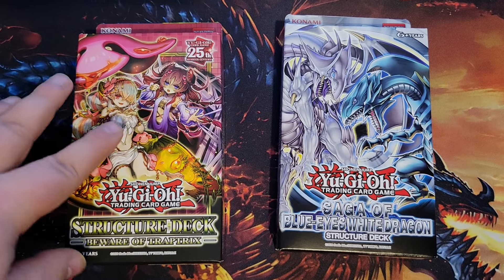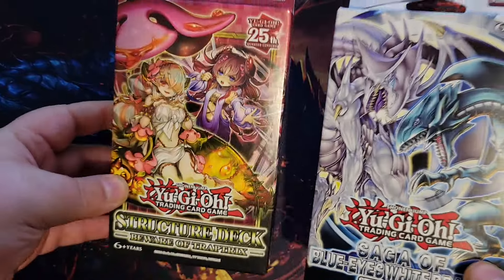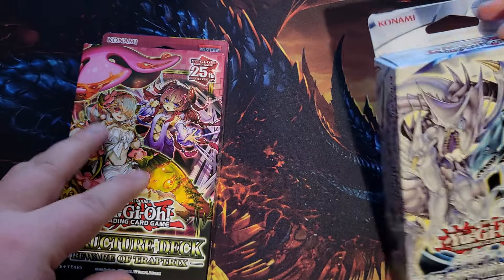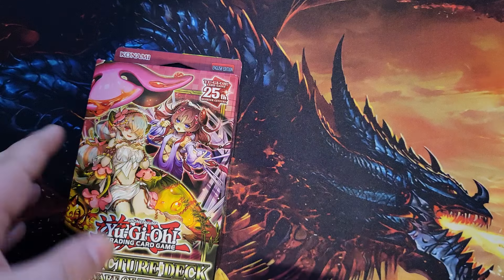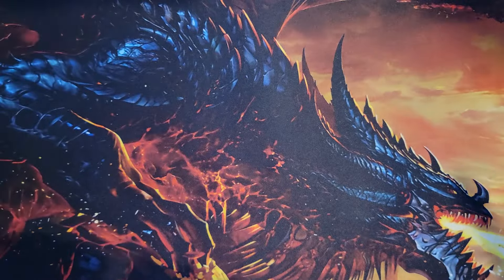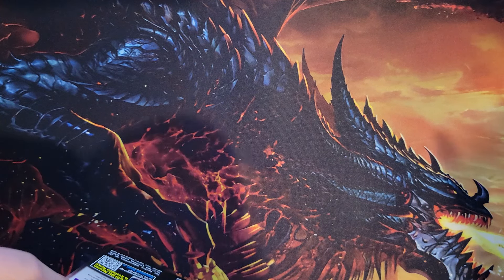How's it going everybody, it is I, the TCG Guy, and I'm joined with the Creepy Boy. Today we have just a couple of these structure decks to open. We went shopping and thought we'd each get a deck to play. Creepy Boy picked Blue Eyes, I picked this one — I was gonna pick the Fire King but it was sold out. Let's get into them.